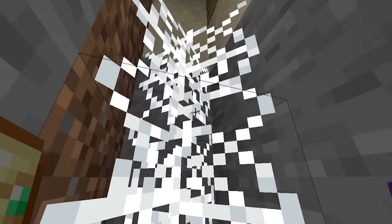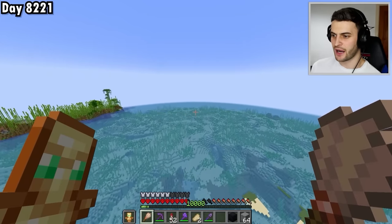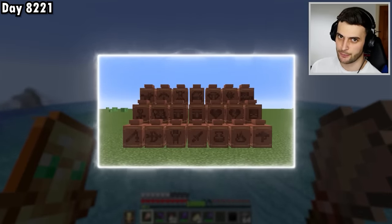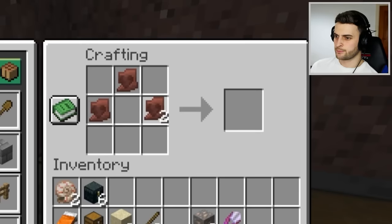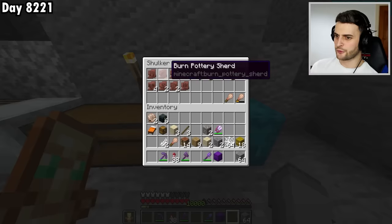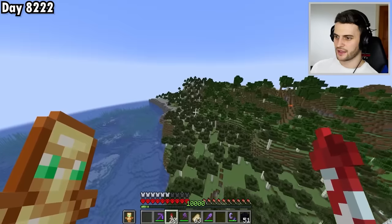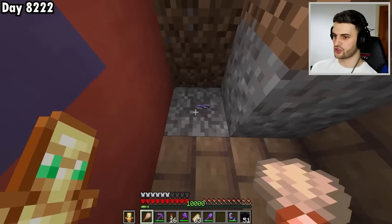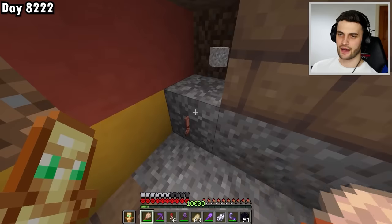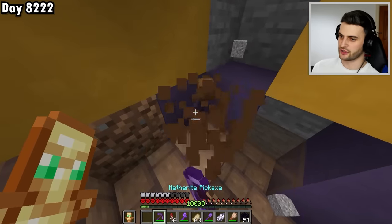To get every decorated pot I need four of each of the 20 pottery shards. I fly far away to excavate trail ruins — I'm in an old growth birch forest, which can have them. I find one and start brushing. I pull out an armor trim, which is actually rarer than pottery shards, followed by the Danger shard — a creeper picture — bringing me to three of four needed. I also find Friend and Burn shards, and finish excavating the ruin.